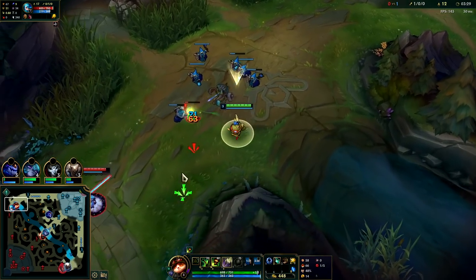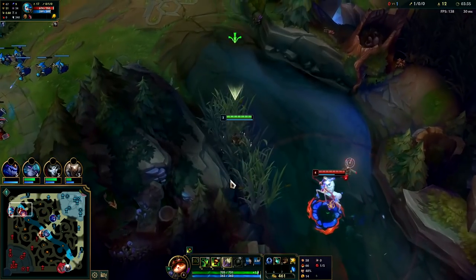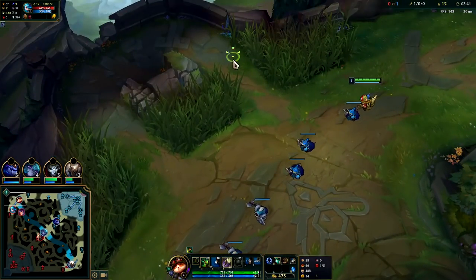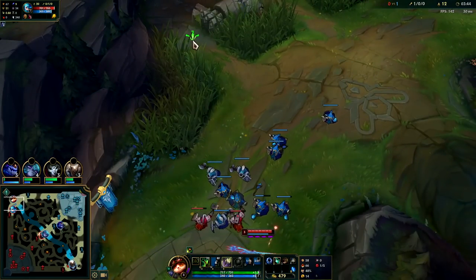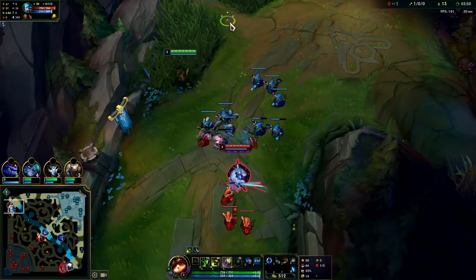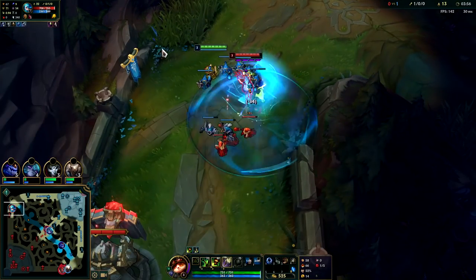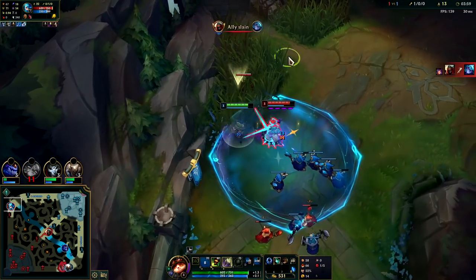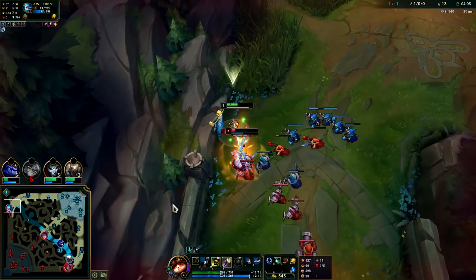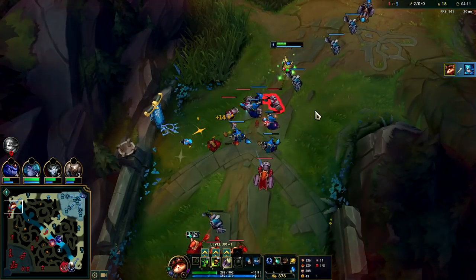Now that her abilities aren't on cooldown we can trade a little bit more freely with her. I'm missing quite a bit of CS — she's got me spooked. That's exactly what I was worried about, the timing of it. I could feel she was in the area. We're gonna go invisible and get this huge attack speed bonus. As I miss more minions, we blind her — she just put herself in such a bad spot, and she's dead.